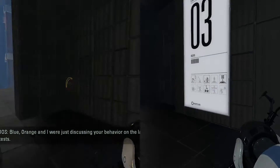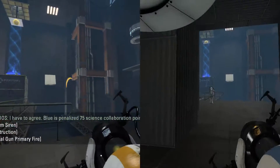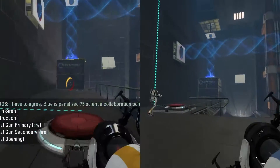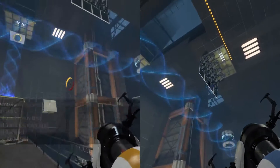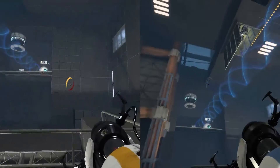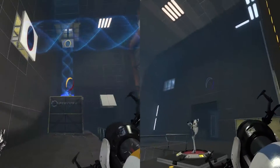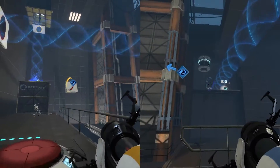Orange and I were just discussing your behavior on the last few tests. I have to agree. Is this it? Something... We gotta like... Oh, okay. Yeah, so the ball — and then we make the ball go like that. Blue, it gets stopped. Or the cube, I mean. It's like from here, probably drops. Oh, I see, I see, I see.